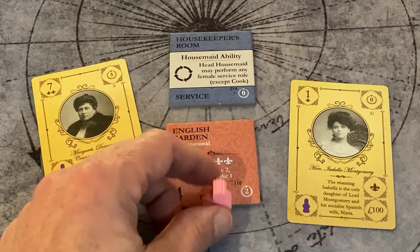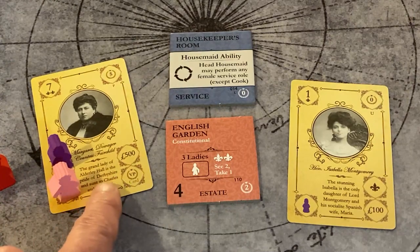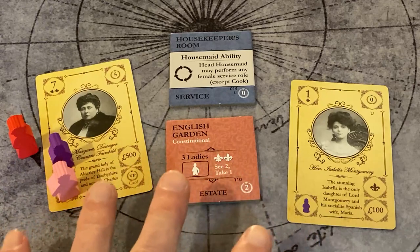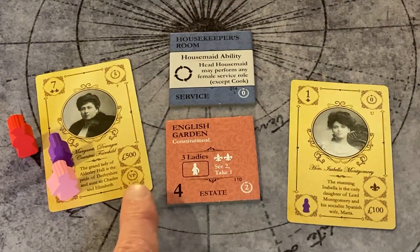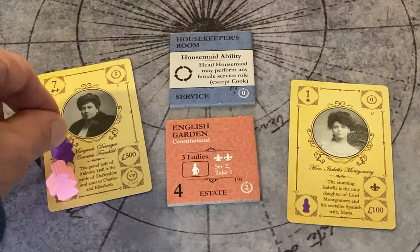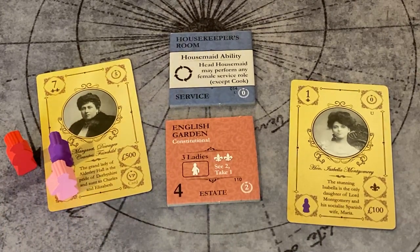The head housemaid mitigates the risk of a blind card draw or gives you additional cards to look at — that is her primary function. She also has a secondary function: she can stand in for the housekeeper on a guest card. Just like the hall boy stands in for the butler with the Marquess, for those few elite female guests where the housekeeper wants to hover, the head housemaid can stand in. That does not require any special tile — it's an innate ability. However, when she is performing this housekeeper liaison role, her primary screening function is disabled — she's not gathering information about potential acquaintances.